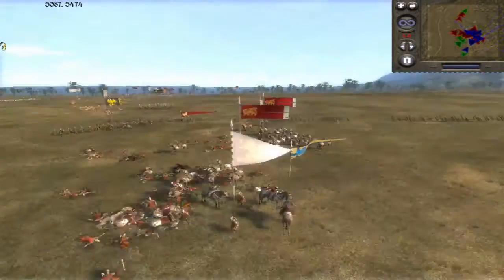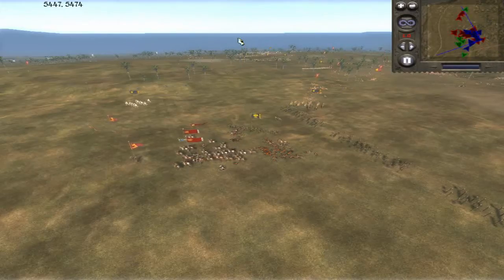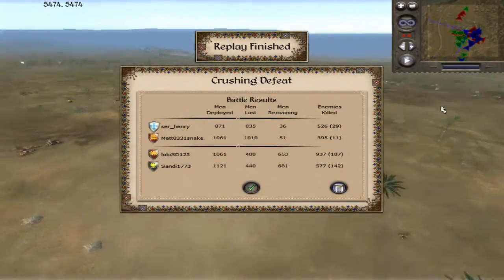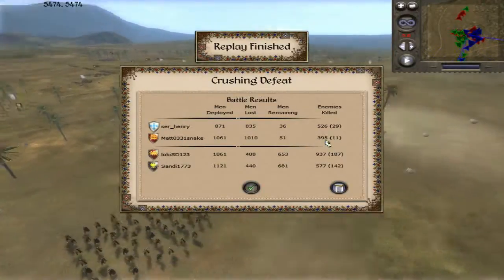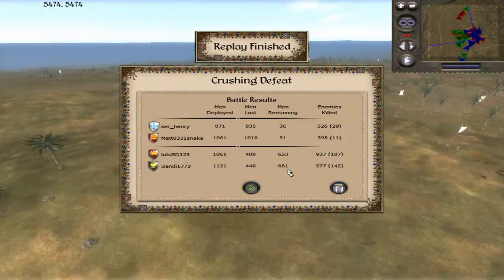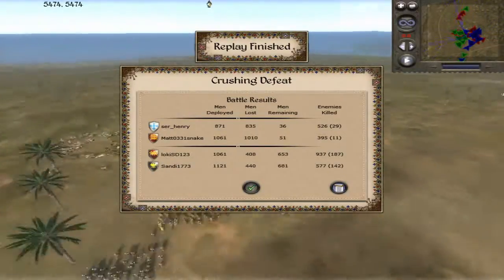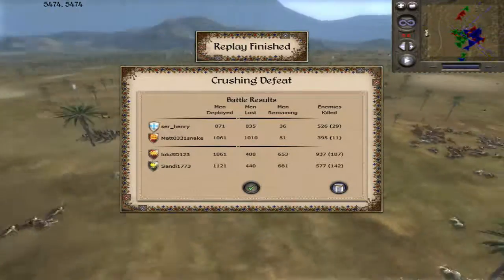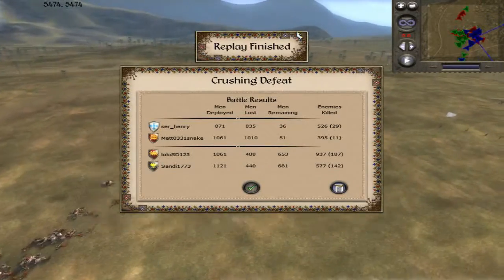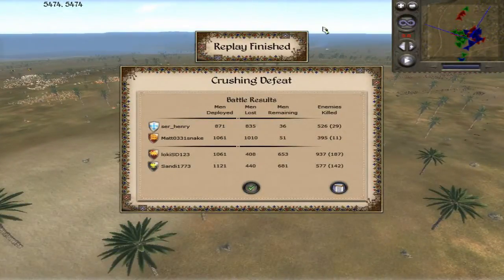This is just the cleanup phase — and there goes what I believe was the English general. Final scores: Sir Henry at 526 kills, Matt at 395, Loki at 937, and Sandy at 577. Great game everyone — a very aggressive attack by Holy Roman and Venice, and they pulled it off well. Stradiots are hard to beat, so I respect Sir Henry's battle replay of his loss. I'll see you guys next time.